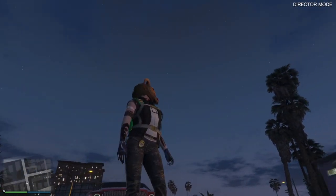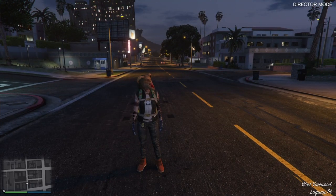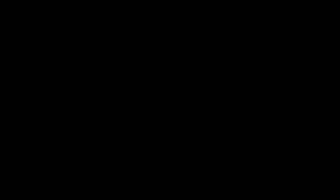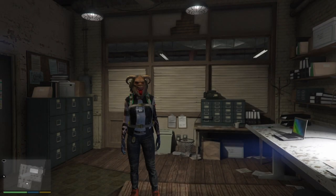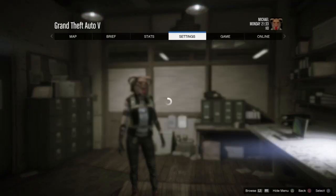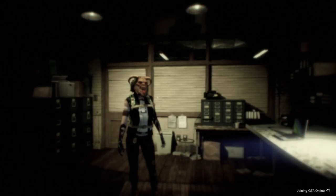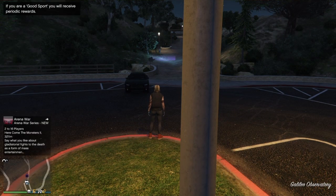From here all we're going to do is select the outfit that has the IAA badge on it — the outfit we'd like to bring online — and take it into director mode by selecting it. We'll wait in director mode for approximately 30 seconds while wearing this outfit. After that we'll hold down on the d-pad and switch to any story mode character, which puts us inside story mode with this outfit. We'll wait another 30 seconds, then hit options, go to online, and start up an invite-only session.